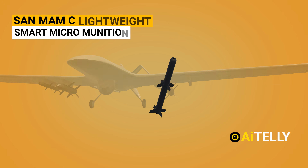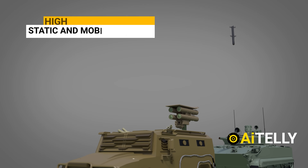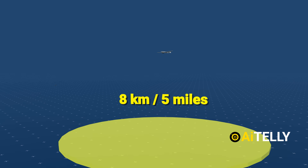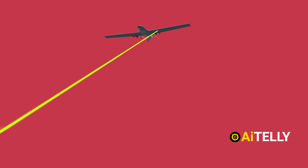The Roketsan MAM-C is a lightweight smart micro-munition that provides high strike precision against static and mobile targets, mainly armored and light armored vehicles. It has a range of around eight kilometers. For moving targets, laser-guided bombs are preferably used.